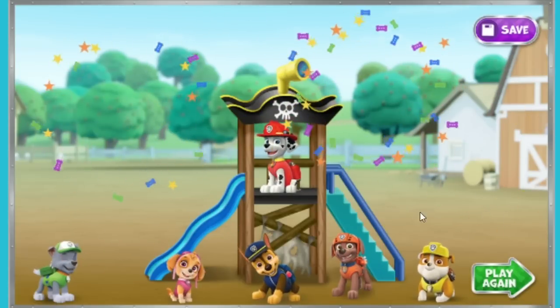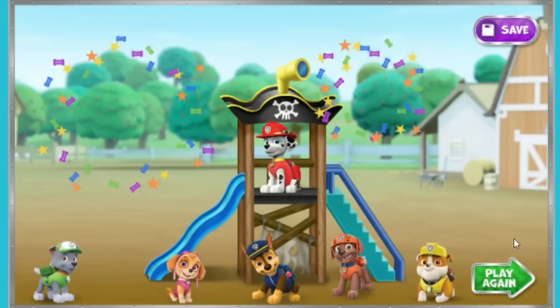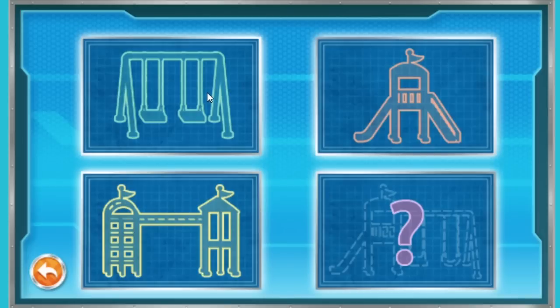Hooray! What a pawsome playground! Press this button to save a picture. Click here to build a new playset. To start building, click a location in Adventure Bay. The beach! I love the beach! Me too! Just as long as I don't get wet! Here's where we choose what we want to build — a swing set, slide, jungle gym, or get creative and build whatever you want! Click on what you want to build. Jungle gym!